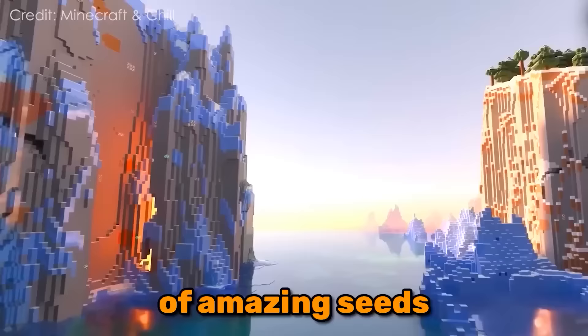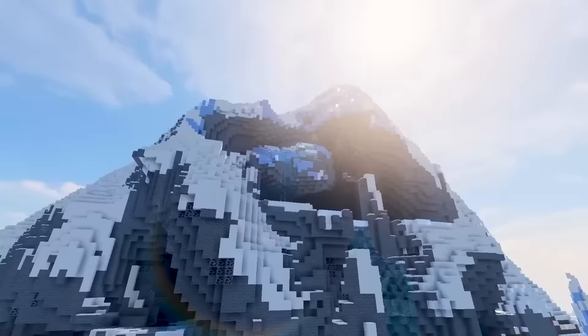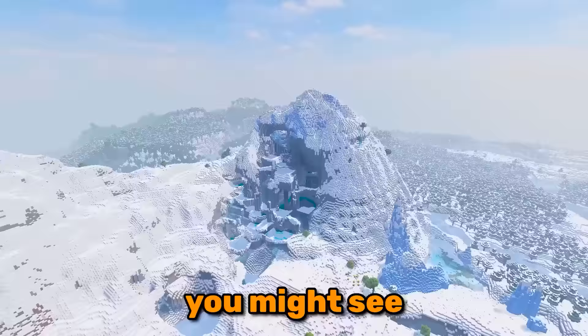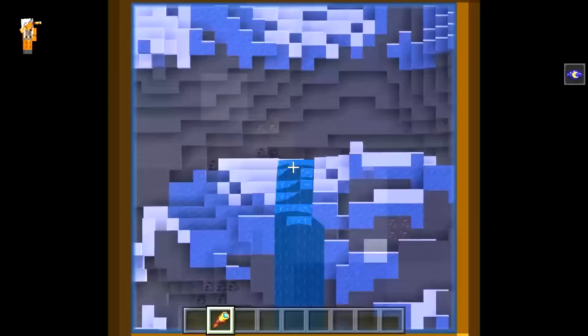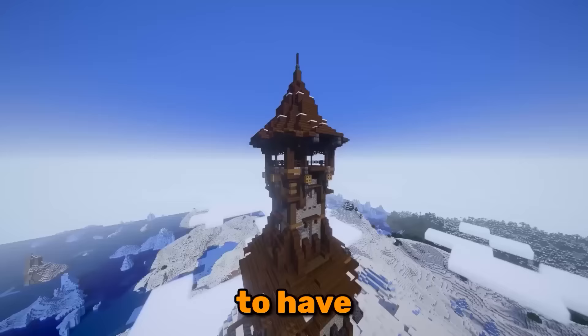The caves and cliffs update gave us a ton of amazing seeds, and this is one of them. You might see a cool mountain — I see a water park. This mountain is literally asking to have a tower built on top of it.